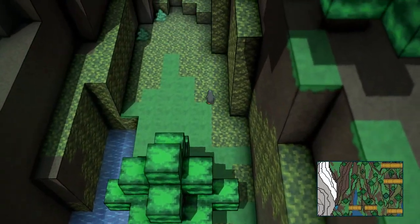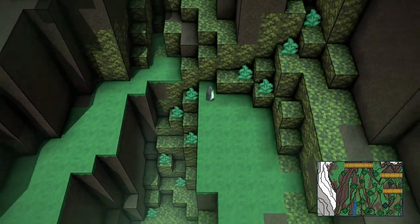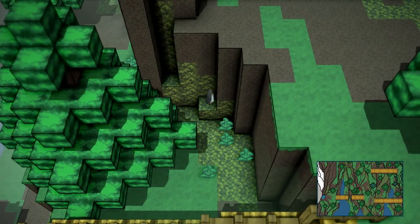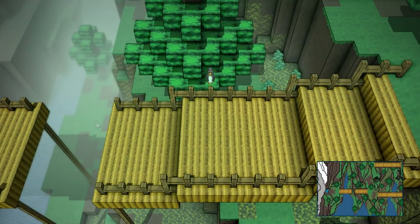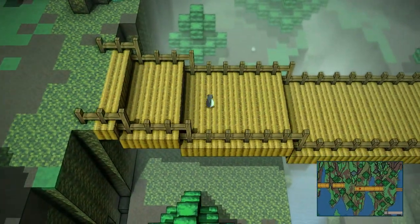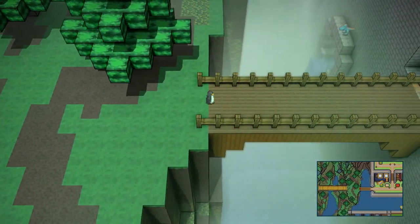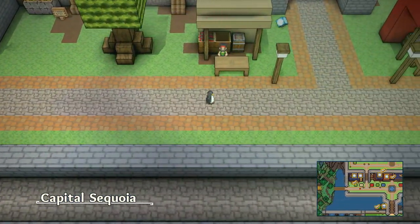Then once you do that, come over here, jump up here. You're gonna wanna jump on this little part right here, and then jump on this tree. Once you jump on the tree, then you can jump on the bridge — and from here you're pretty much golden. You have made it to the capital! Congratulations, everybody give yourself a pat on the back — you've just made it to the capital.